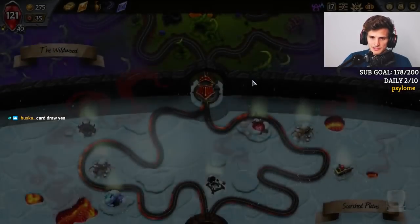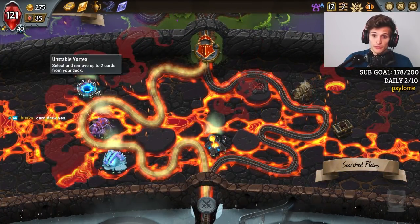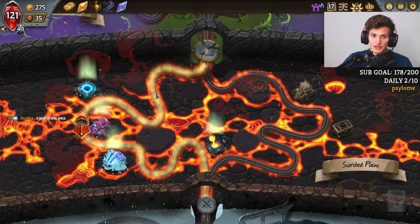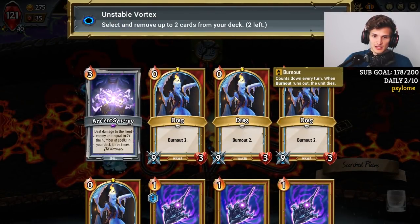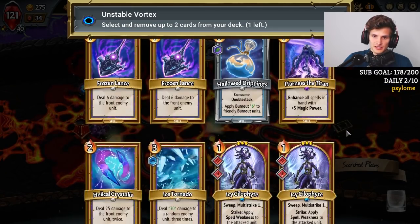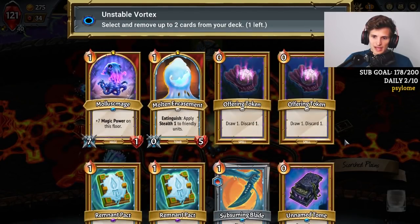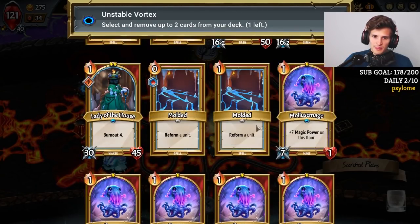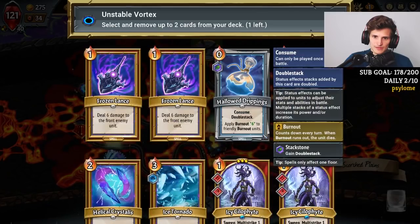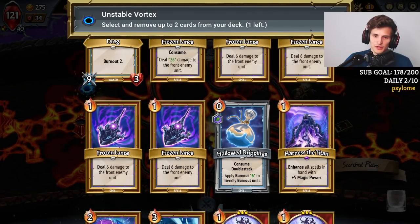And we upgrade Conduit one more time. We just keep playing so many things and have so many options. We can go for trinkets, or go for more removal and more upgrades. This is perfect. I think I want to get rid of some of these Frozen Lances and some of these Dregs. Even though Frozen Lance does help my Ancient Synergy, I have other spells I care about. Now I even wonder — do I even care about all of these Mages? I think our deck is complete.